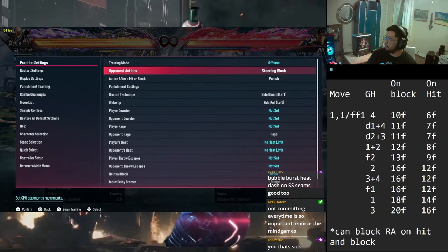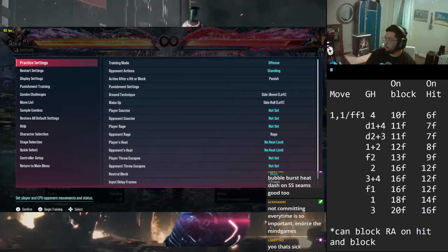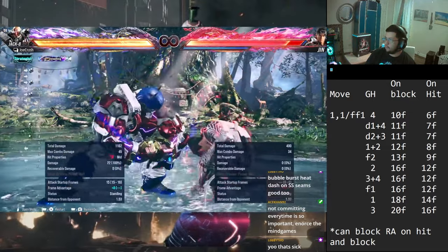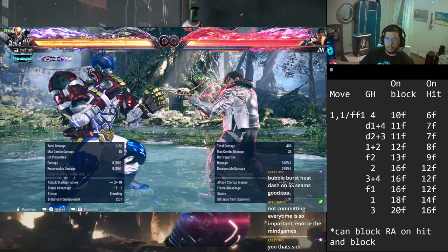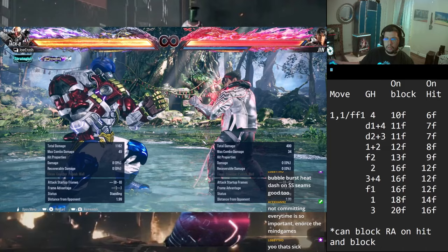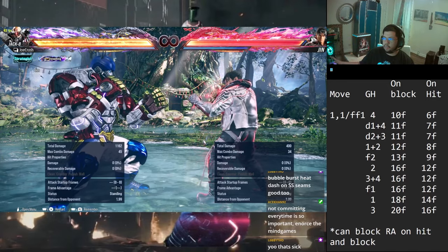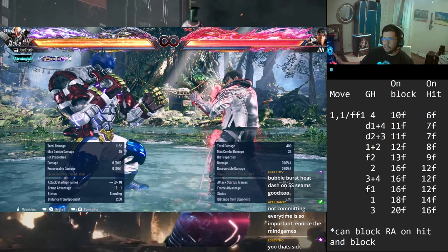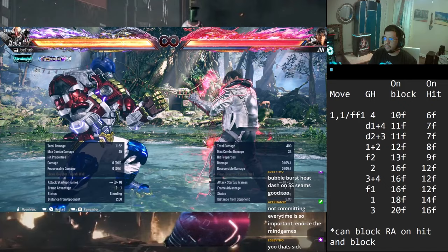On hit there's a nice secret thing: my notes say on hit, 4 comes out at 6 frames, so it beats out armor and rage art because rage art comes out at 8 and armor at 7. On hit, 4 completely locks them down, which makes this even better. Whereas on block you can just lock them down with 10 frames - it'll trade - but on hit it's completely stuffed so they can't do anything. They have to hold. The only thing they can do is duck, which is a hard read that opens them up to mids.